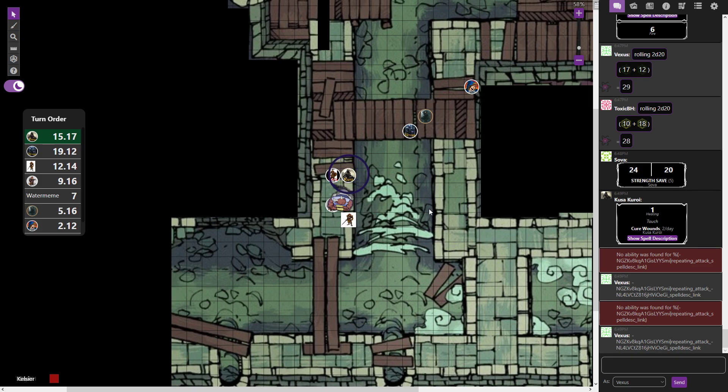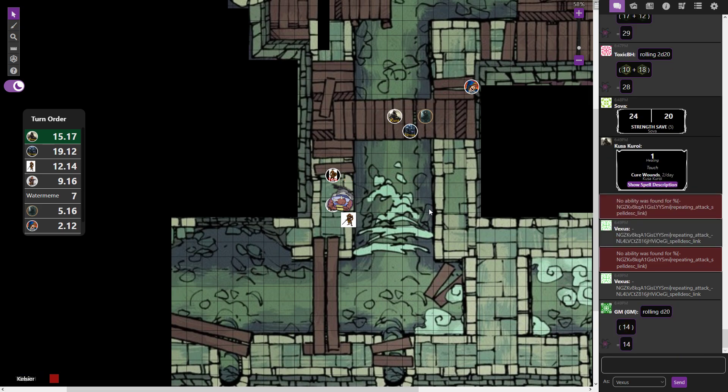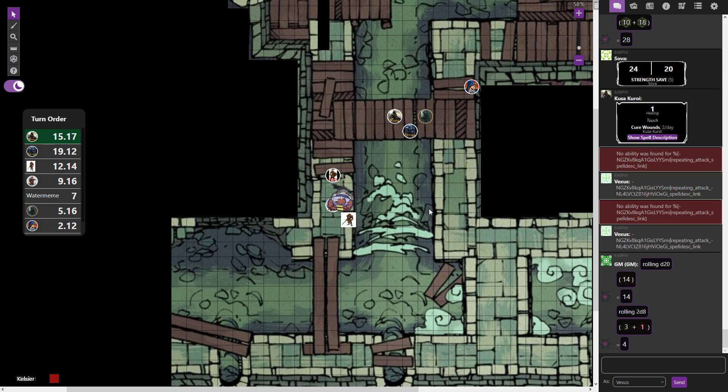Kusa boldly moves 30 feet away, triggering an opportunity attack from the elemental. The DM confirms it hits Kusa's AC 17 for eight damage. Players question why Kusa ran since it cost them more HP than staying would have.